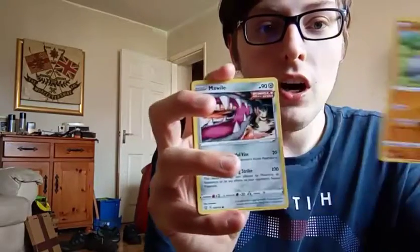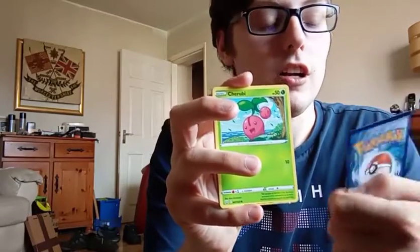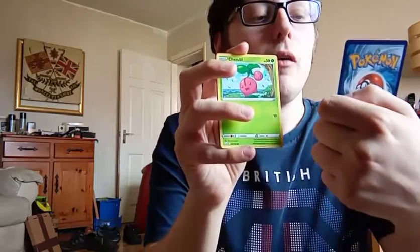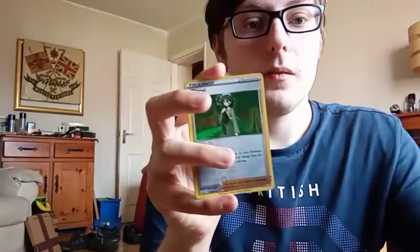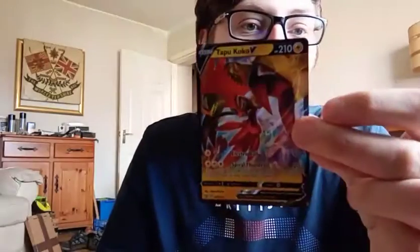Onyx. Cheryl, and then - oh, what we got? Oh, the Tapu Koko V! Oh, that's nice. That's a nice card, that is. Let's put it in a sleeve and we can move to the next one.